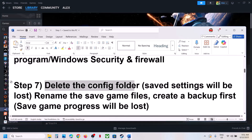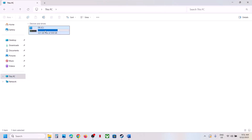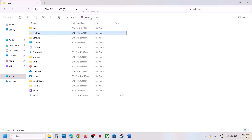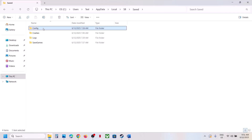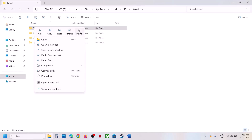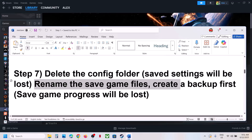The next step is to delete the config folder. Note that game settings will be lost. Open File Explorer, go to This PC > C Drive > Users > your username > AppData. If AppData is not visible, click View > Show > check Hidden Items. Open AppData > Local > SB folder > Saved folder. You'll see the Config folder — create a backup if you want, then delete it. Launch the game and check.